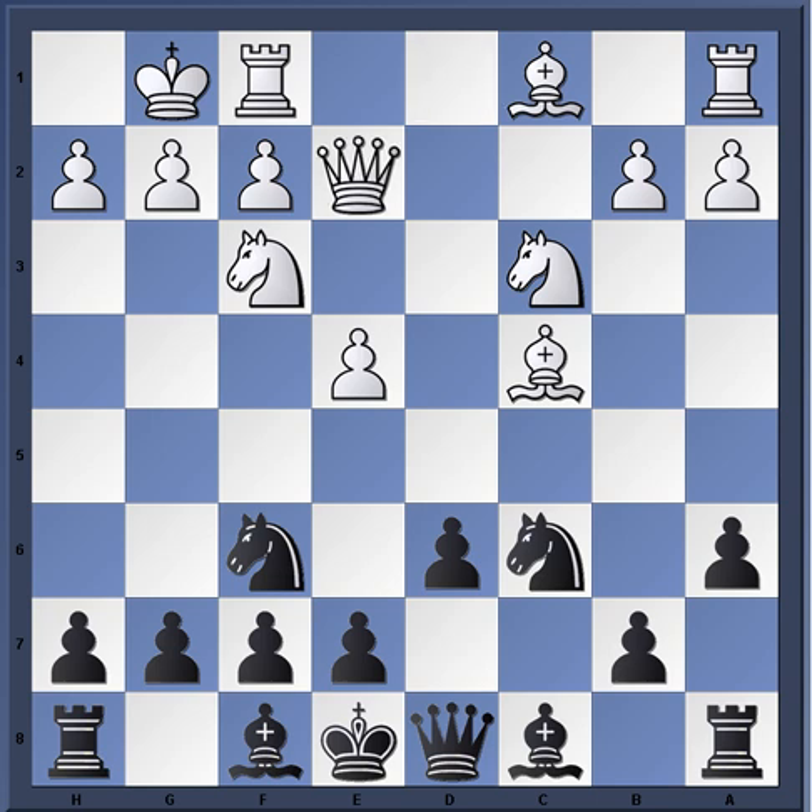So queen e2, continuing with development and looking at moves like e5. The natural move here - which Daniel King plays - is bishop g4, getting the piece out and pinning the knight. Remember in the Sicilian, black's play revolves around the dark squares e5 and d4, and the bishop on g4 fits right in with that plan.